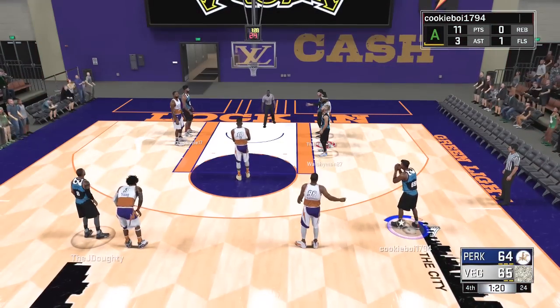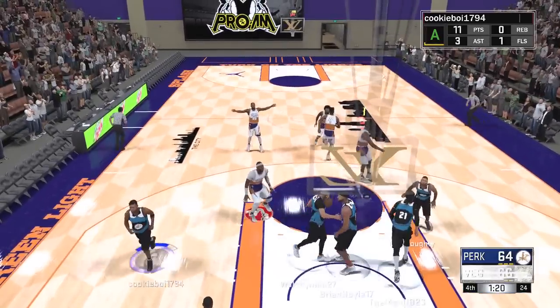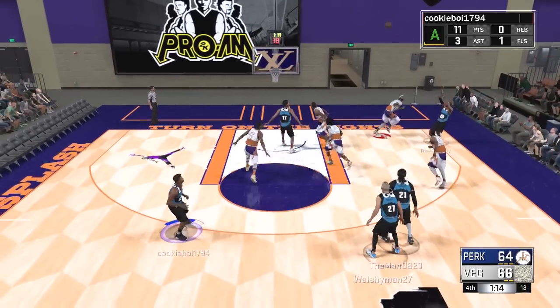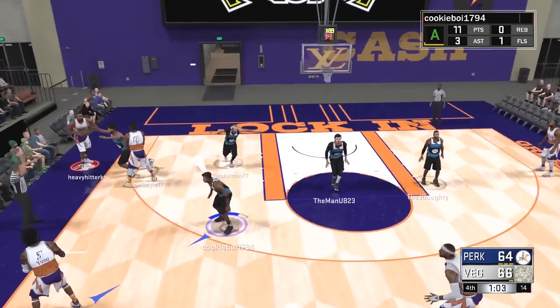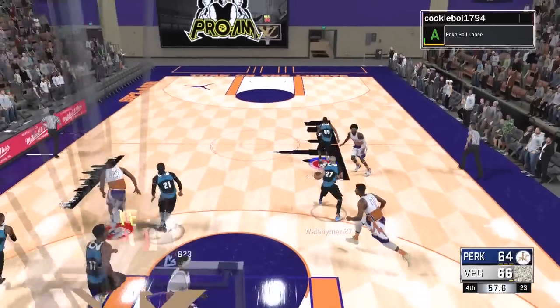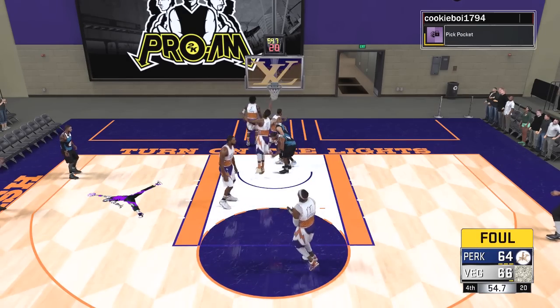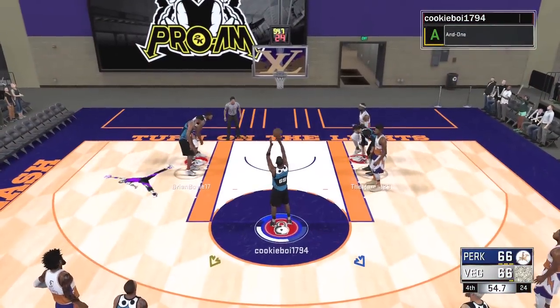Maybe we shouldn't play the big man so hard inside — we just gotta make an adjustment on the fly if we want to win because it's slipping away. We're down two and need a shot for the lead, but it goes in and out for Josh who just can't buy a bucket. Then Walsh gets the steal, goes ahead and dunks it for an and-one! The free throw is for the lead — what a clutch play with a perfect release.